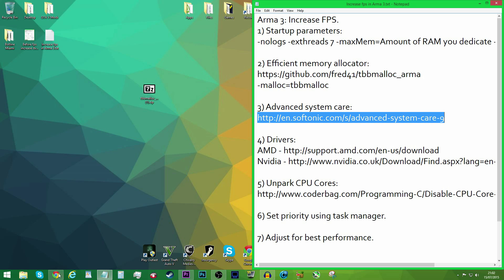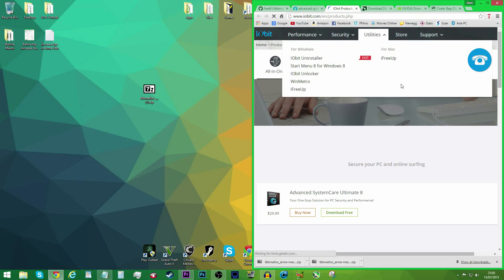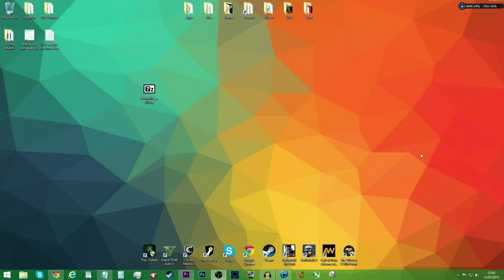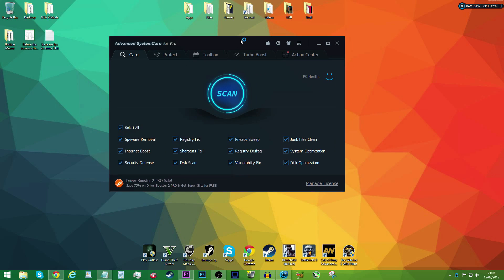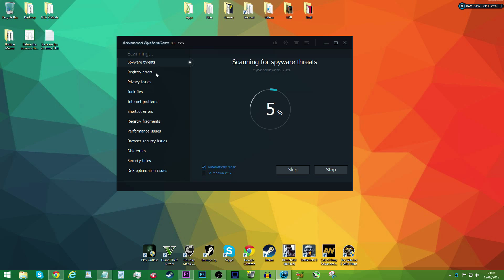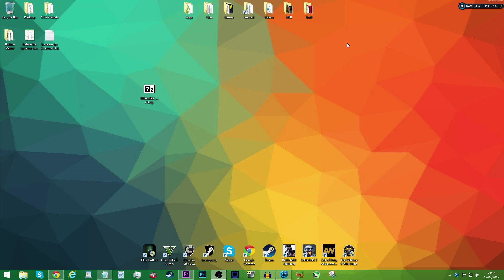Next up is to download Advanced System Care. A lot of people are saying this is a virus — it's not a virus. I use it every single day and I have not gotten a single virus from it. Head to the link in the description. Just load it up, select all, and click Scan. It should go through your whole PC, clear up junk files, fix your performance, and boost FPS a little bit. There's also a turbo boost wizard. It got my FPS on my laptop from 50 to 80 on Battlefield 4, so it's a really good bit of software, especially if you have a low-end computer.